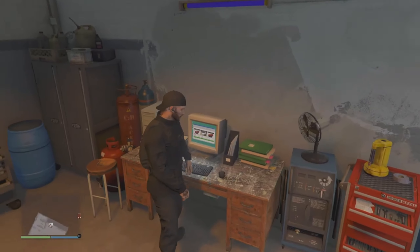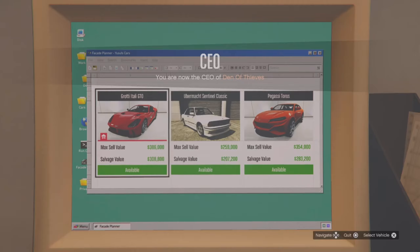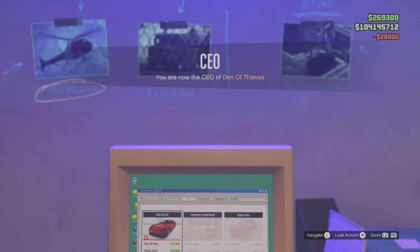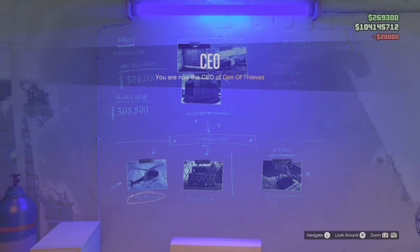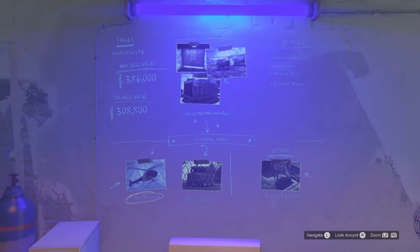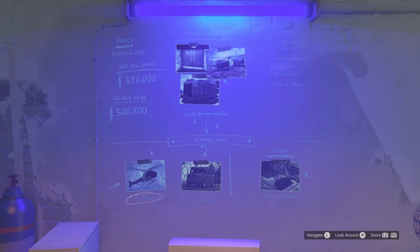Moving downstairs to our laptop where we can see all of our vehicles — the claimable vehicle will have a red garage icon on it, and that is going to be on the Grotti Itali GTO. It will cost $20,000 to start up this robbery, plus $20,000 to claim it, so make sure you have $40,000. Pretty cheap.